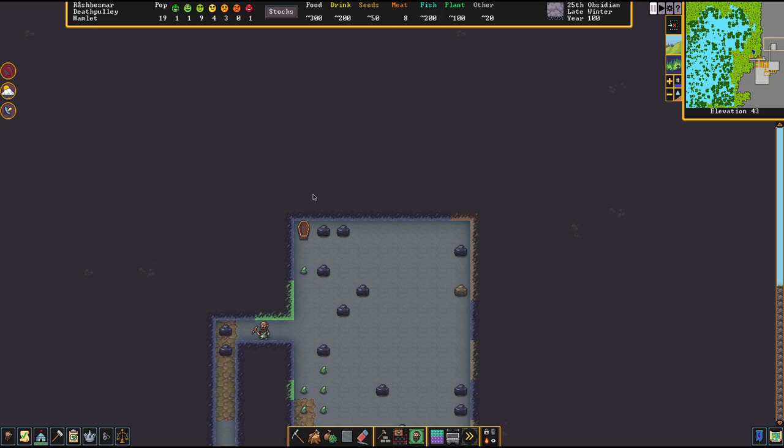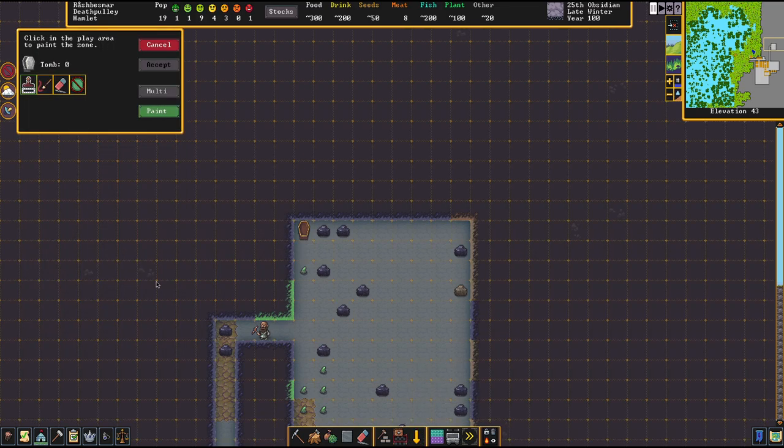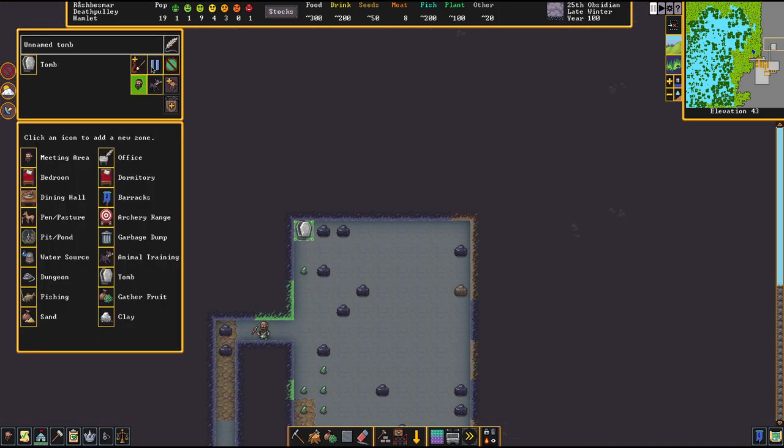Now, how do we get the dead person inside the coffin? We need a zone for this — it's this green square right here. We're going to go to Tomb, click on it — it's just a one-space thing. Press accept. Now you have two choices: select the first option and any unassigned deceased citizen will be buried here — this is for your dwarfs. The second option is for your animals. You can switch on and off or do both. You can build a lot of these and they'll fill up so you don't have to worry about it.